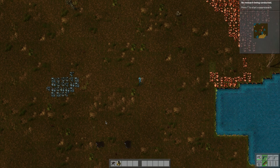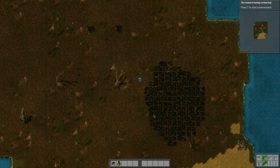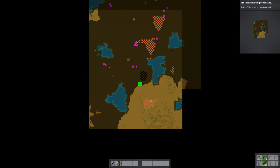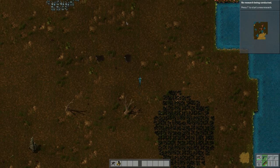Looking at the map — this looks a little bit better. There's maybe a couple tiny deposits; there's some iron here which is not very much, and then there's some coal here which is cool. Down here — oh, that's stone, not iron. There's probably some more copper around.